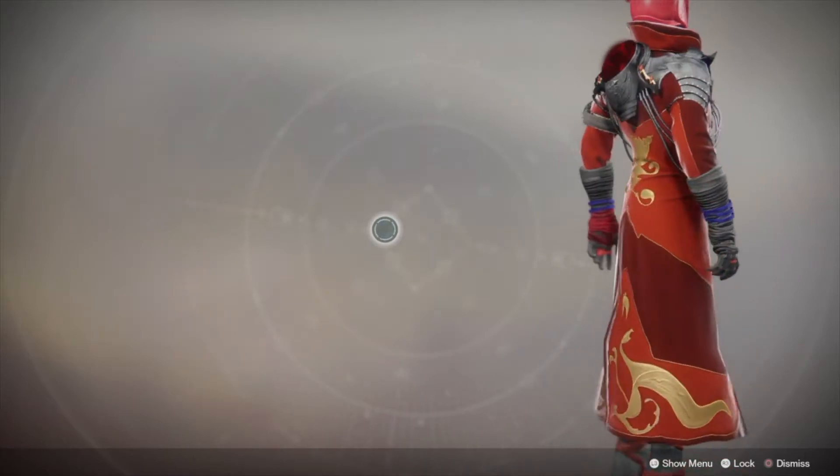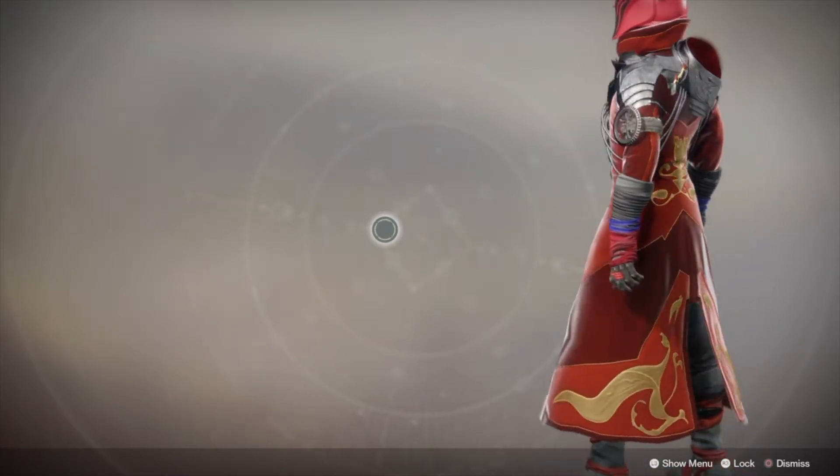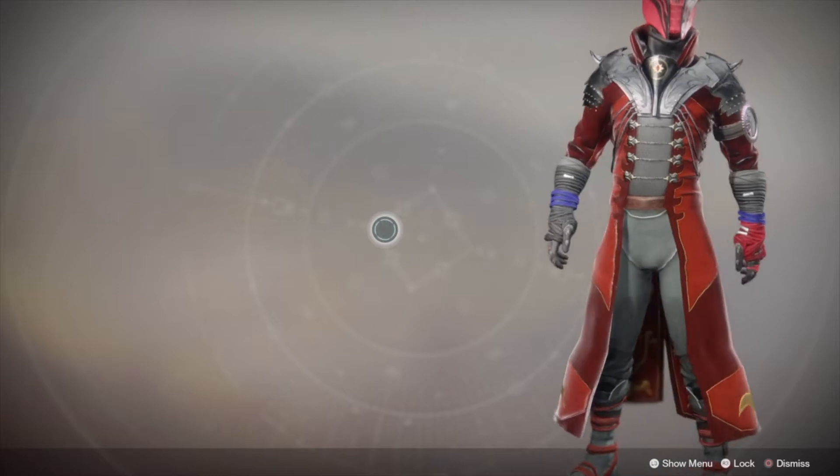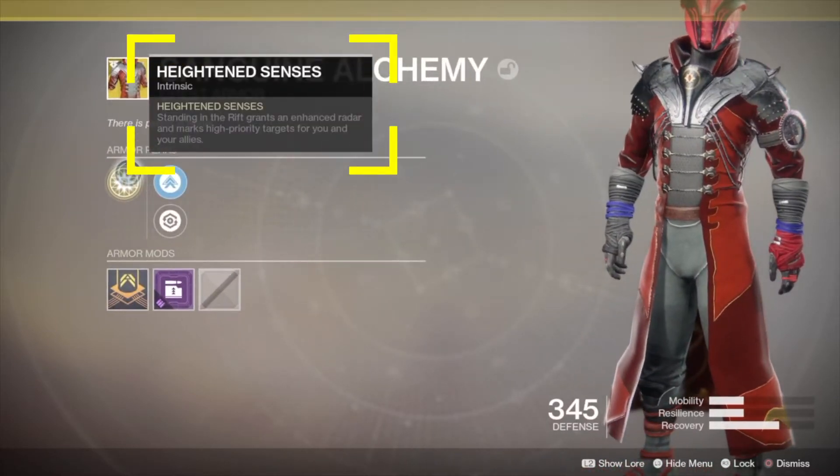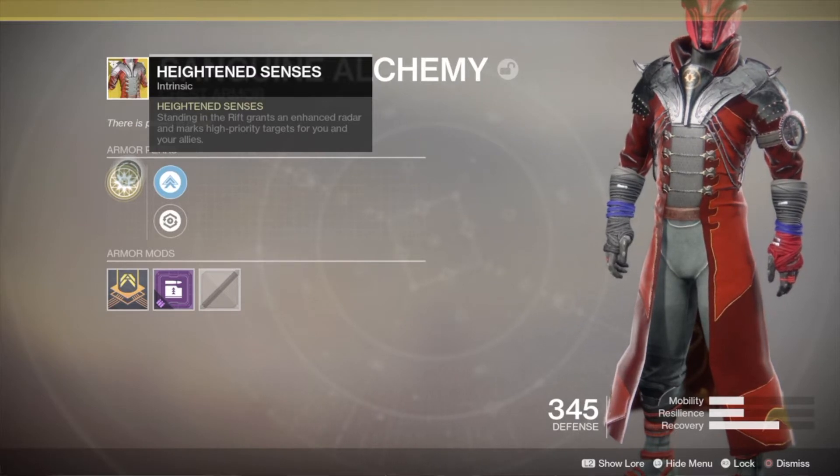The Sanguine Alchemy is an exotic chest piece for Warlock added to the game with the Warmind DLC. The perk is called Heightened Senses. Standing in the rift grants an enhanced radar and marks high priority targets for you and your allies. It's a pretty interesting perk — let me show you how it works.